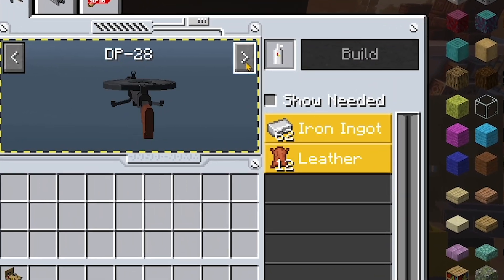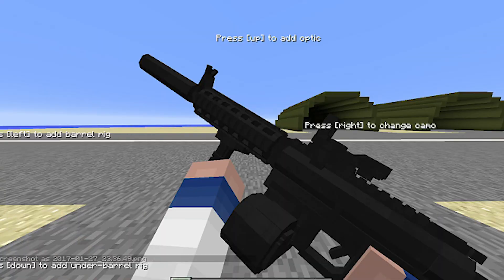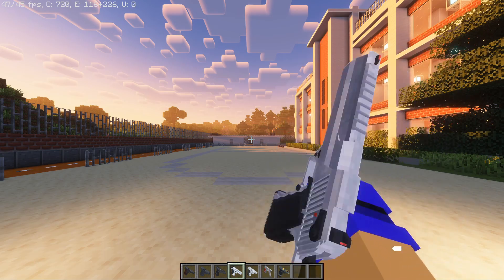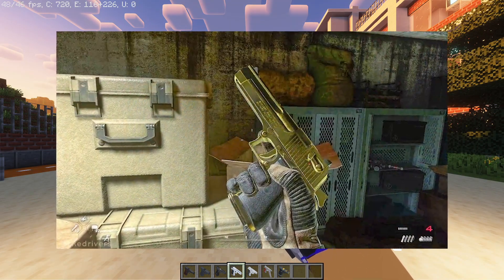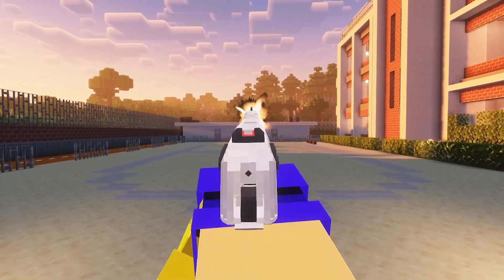It also uses Minecraft items, so you don't have to get confused. But tell me what you think about each of these mods — Modern Warfare 1.12 or Timeless and Classic 1.16. Anyways, the animation in the latest update is a mix of CSGO and Call of Duty MW2, which I think are some pretty standard shooters, so that makes sense.